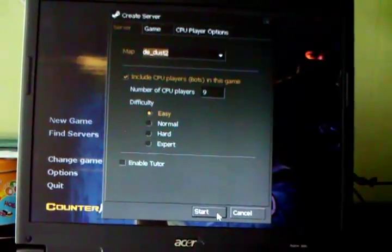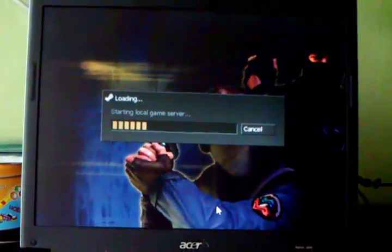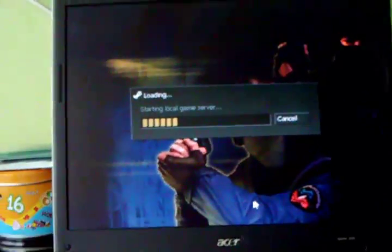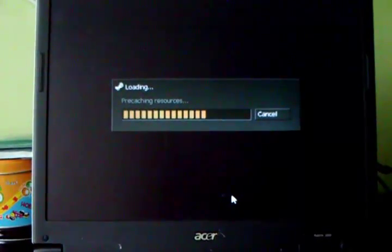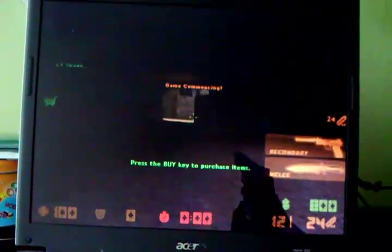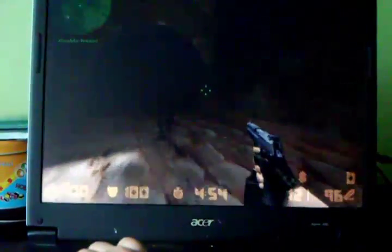Running at 640x480, just going to start a local server. I couldn't adjust the details — we've only got settings for colors: medium or high, not low. I would've liked to have seen low in this game so I could put the resolution up a bit. But for some reason Counter-Strike 1.6 seems better optimized than the original Half-Life. This game is basically a mod for it, but that's a good thing because it's played online way more than the original Half-Life.